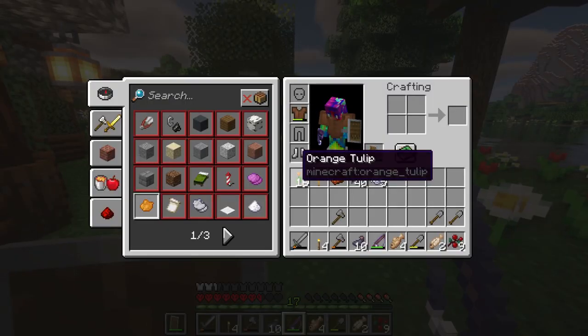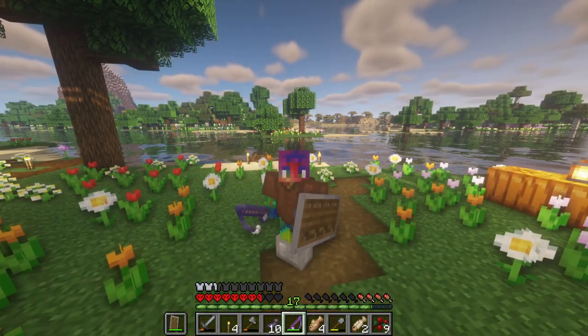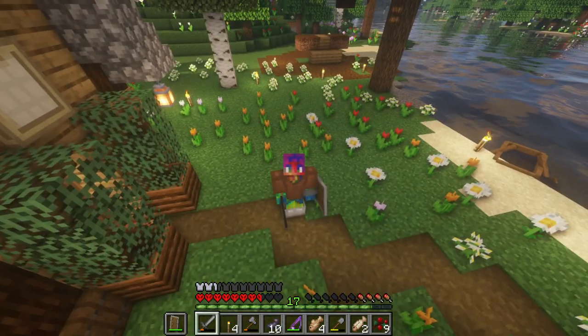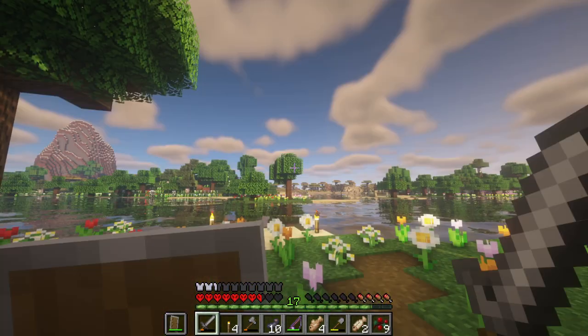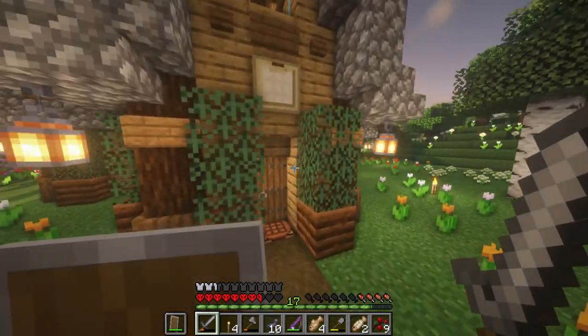As you can tell — actually, you probably couldn't tell — I have the iron boots on. I have a leather tunic and some iron boots, and that's all I have so far. That's why I need to go caving. I need more iron. I need diamonds. Hopefully we find diamonds. The goal is to probably just get fully suited up in diamonds. And then I need a diamond pickaxe to complete the game. We've got to go to the nether and all that stuff.